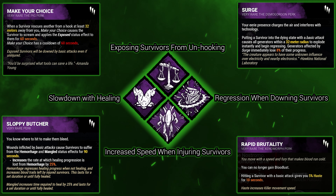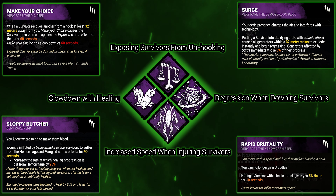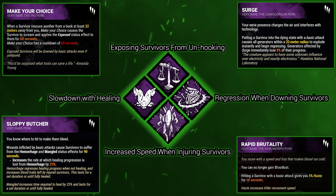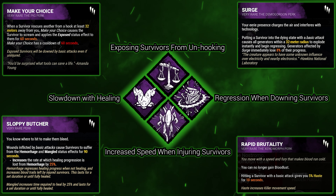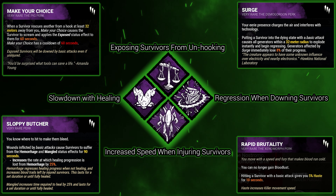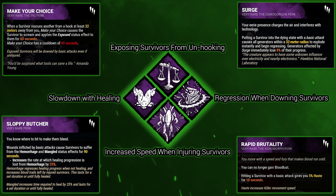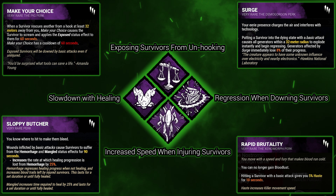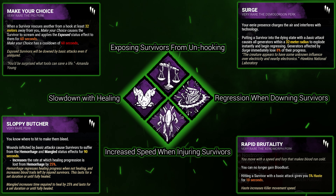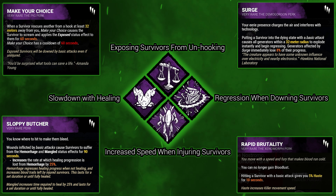Moving on to our next perk: Sloppy Butcher. Whenever you hit a survivor with a basic attack, they'll suffer from the Hemorrhage and Mangled status effects for 90 seconds. Hemorrhage regresses the healing process whenever they stop healing, and they also leave more blood pools. Mangled makes it take 25% longer to heal. Sloppy Butcher is a really good perk on its own, and for the Deathslinger it really helps out because having healthy survivors every couple of seconds can really hinder him. Having injured survivors the whole time is very useful, especially with his Redeemer as well.